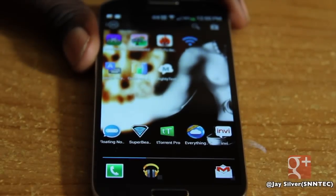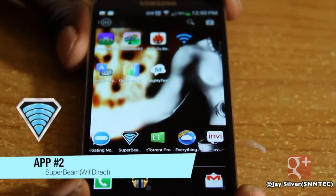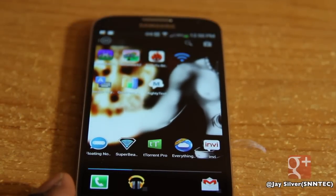Now let's move on to app number two. This app is called Super Beam Wi-Fi Direct. As you know, we all have the latest Android devices, whether it be a Galaxy S3, a Galaxy Note 2, an HTC One, an HTC One X — any NFC-enabled device.